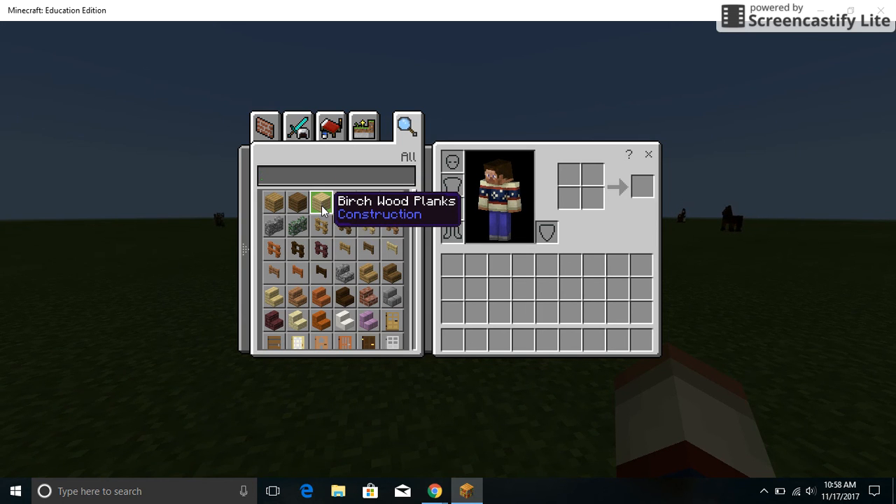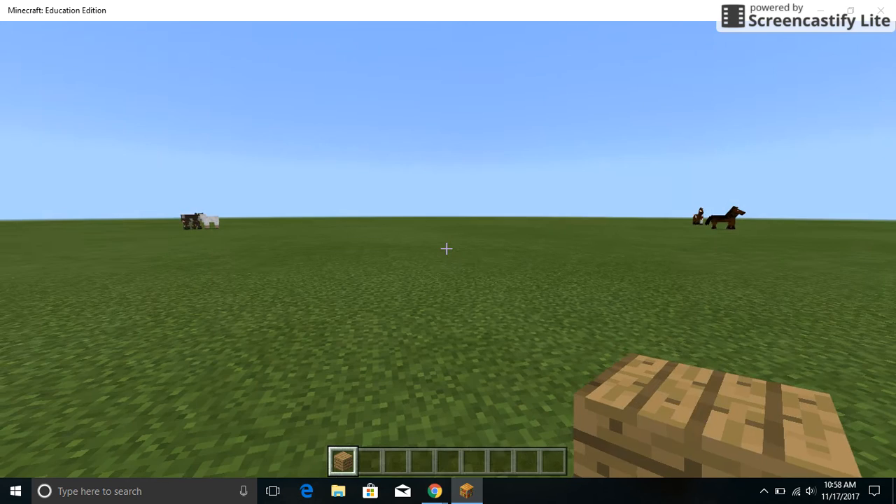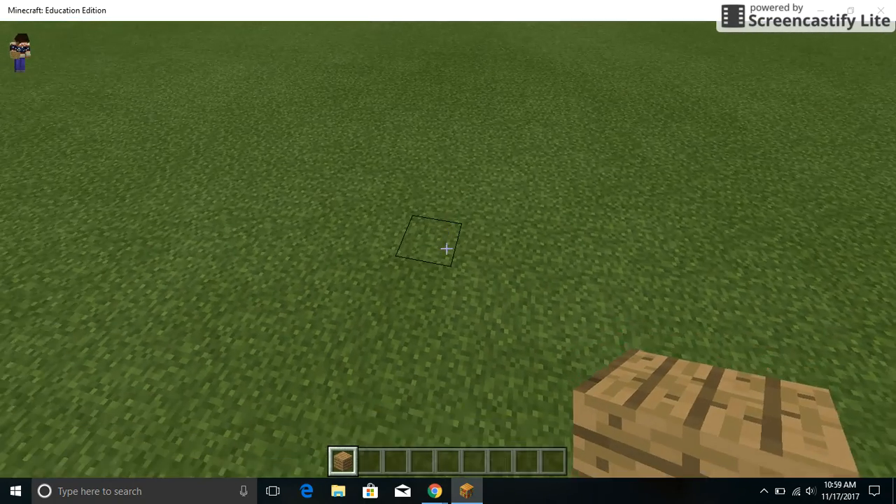You can type whatever block you want in the search box and grab any block. So if you want to build with an oak block, you left-click on your mouse and drag it over to your inventory. To exit, you hit the X in the corner.